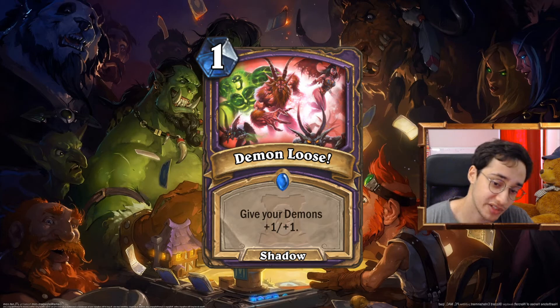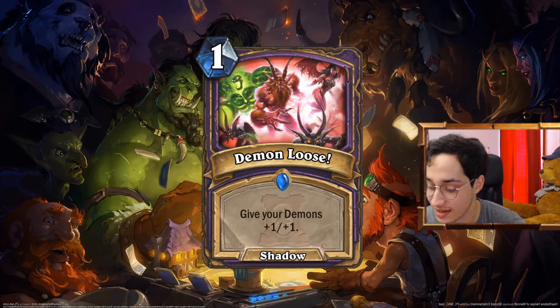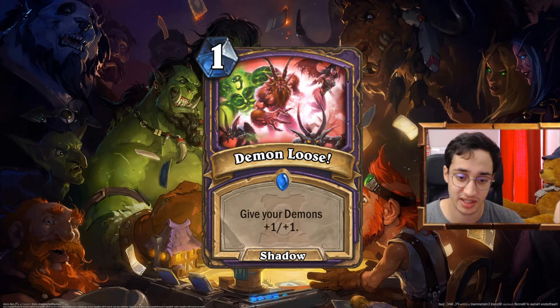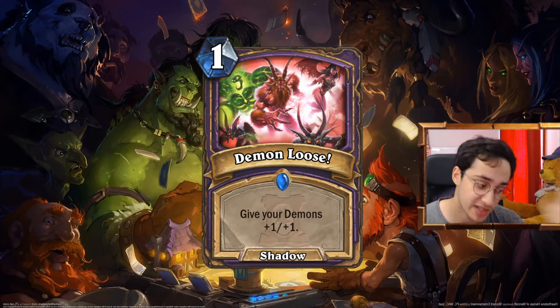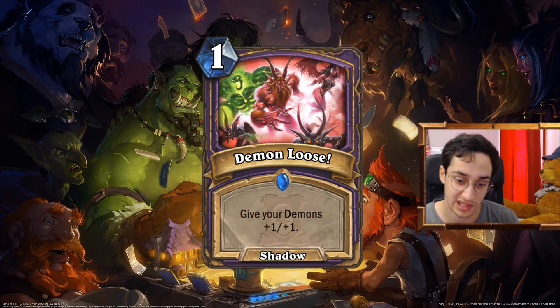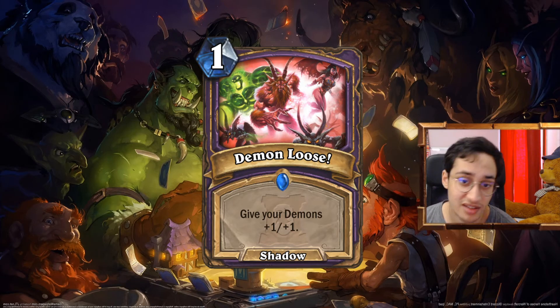Demon Lose: 1 mana Shadow spell. Give your demons +1/+1. I think Shadow spells — rare, 1 mana, give your minions +1/+1 under a certain condition — is something we're gonna get each expansion in Warlock. And is the condition really better than the others? If you play a full demon deck, you want this. The Shady Bartender is really good but we just can't play it because all the Warlock decks using Discard and the quest are so much faster. But if they aren't, going Zoo might be an idea — and I think this is a good card for that.